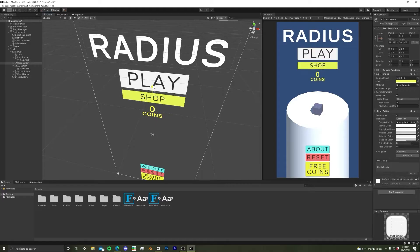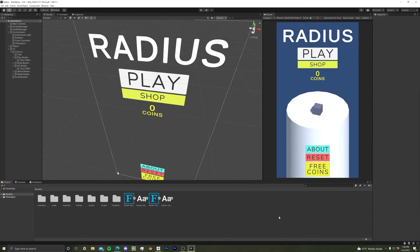So I slapped together a quick scene with a couple of buttons to take you from point A to point B, fiddled around with Unity's level manager because I have no idea how it works, and eventually got it so if you hit the button, you go into the game.